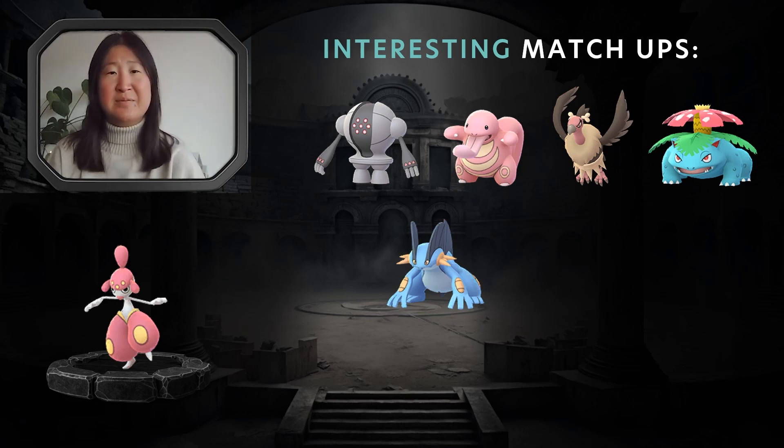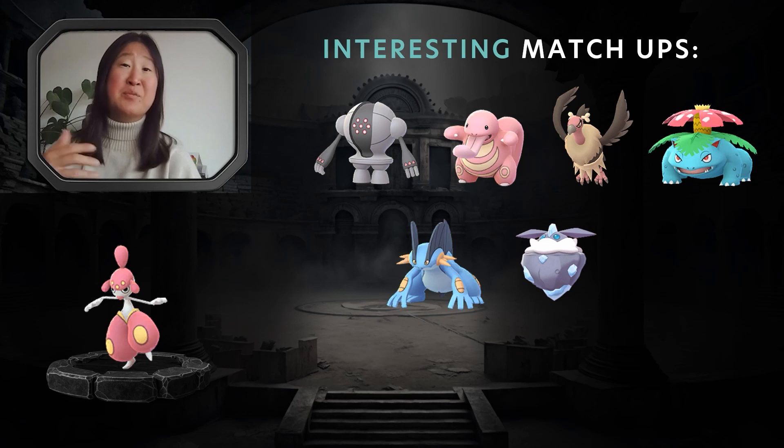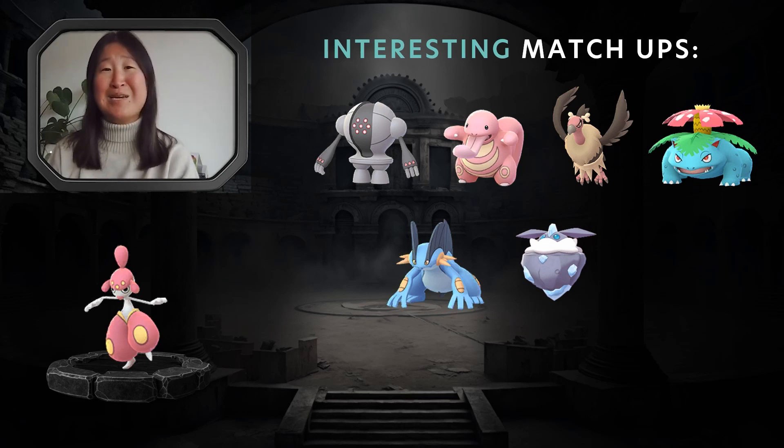Another interesting matchup, depending on your Medicham's moveset — if you're running Dynamic Punch or Power Up Punch it changes things — is against Carbink. Carbink is part Fairy, so its Moonblast Charge Attack will do heavy damage to Medicham. However, because Carbink is also part Rock, the counters are going to do more damage than if it were just a solid Fairy typing. If Carbink is on Rock Throw, its Fast Attacks aren't doing too much to Medicham overall, and if Medicham is up on shields it's definitely a winnable scenario.